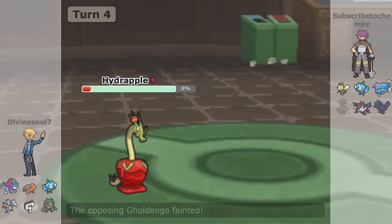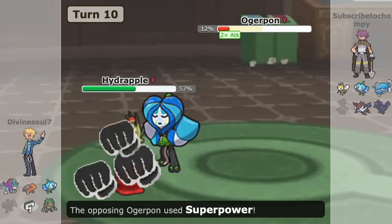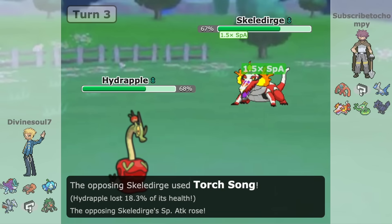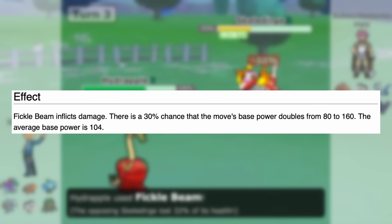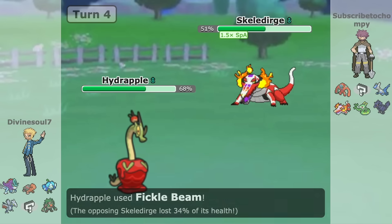Hydrapple can take advantage of its high Special Attack stat and stay in to deal solid damage. According to Bulbapedia, on average Hydrapple's Fickle Beam has a base power of 104, meaning you'll consistently do high damage on average with this move no matter what — ranging from as weak as 80 to as strong as 160.